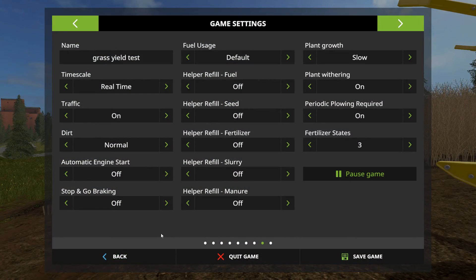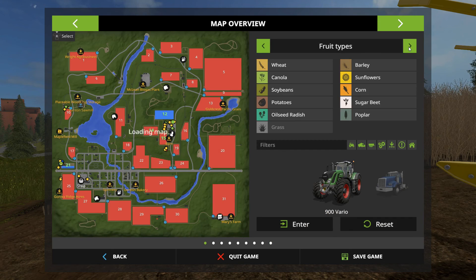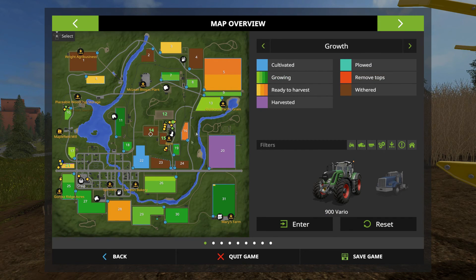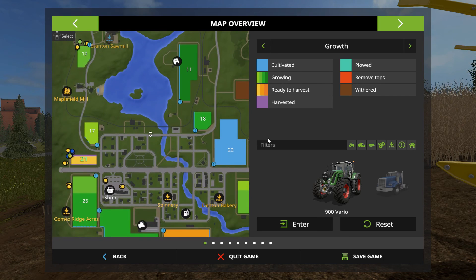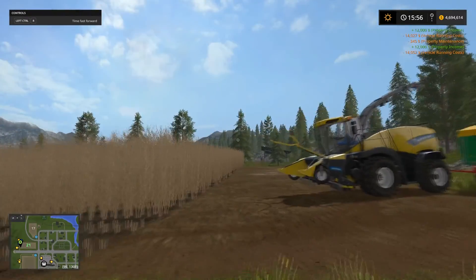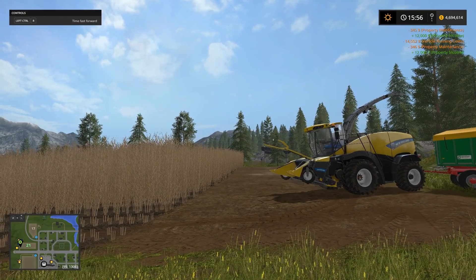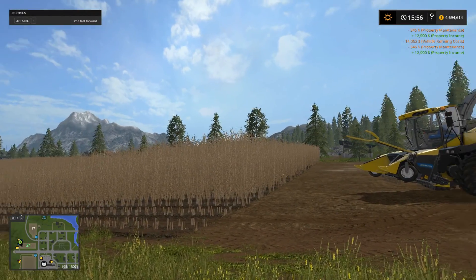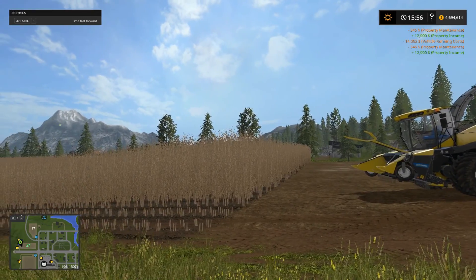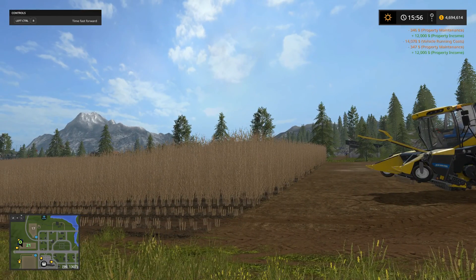That was another week and it doesn't look like it withered. Let's check the map. As you can see, other stuff has withered on the map, but our poplars are still at the first ready-to-harvest stage. There you have it. So it appears that plowing and fertilization do matter to poplars. However, the harvest state doesn't because there's only one, and poplars can't wither.